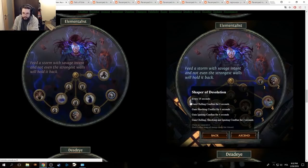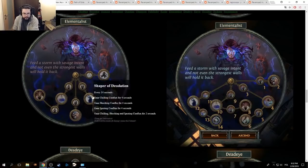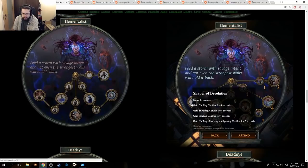Shaper of Desolation: gain chilling complex for 4 seconds, gain shocking, ignite — gain chilling, shock and ignite complex for 2 seconds. So zero changes? Wait, yeah, they haven't changed it at all. Every 14 seconds — 4, 4, 12, 14 — okay.